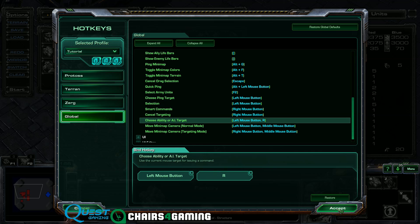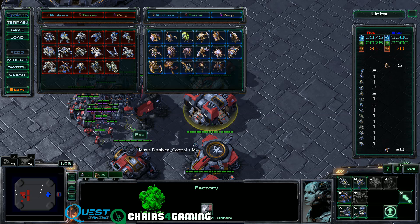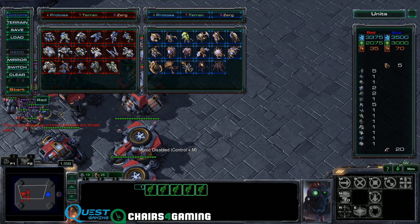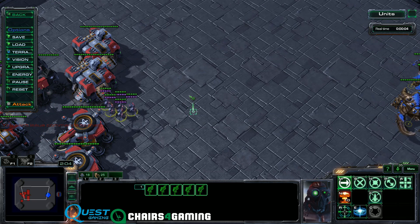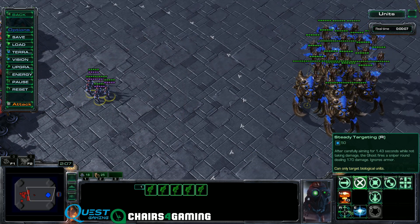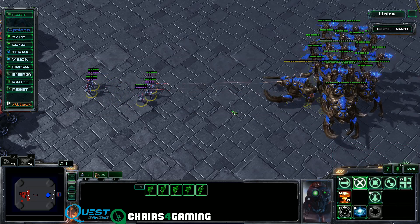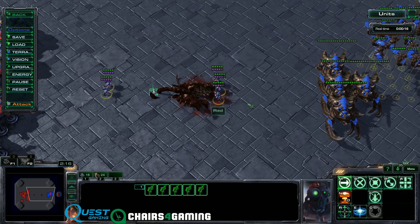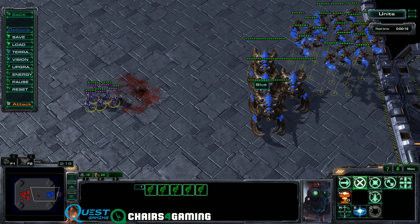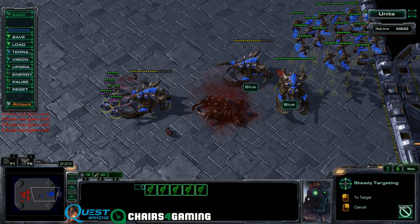So now we have that saved. To show a brief example of what Rapid Fire allows you to do: we have Rapid Fire set with the cast on the R key, and that basically allows you to — instead of going Steady Targeting, left click, left click, left click, which is what you'd normally do against something like an Ultralisk — you can instead just hold down the R key and drag it over enemy units, and it'll go really fast. It's a very fast, easy way to do a lot of snipes.